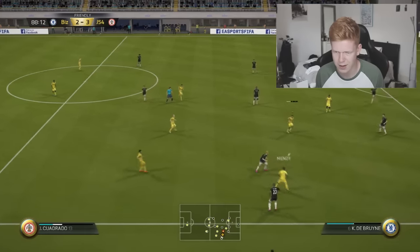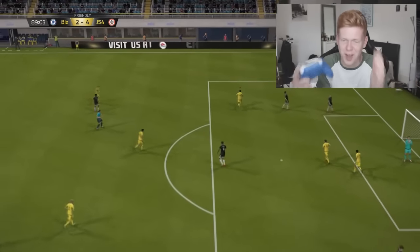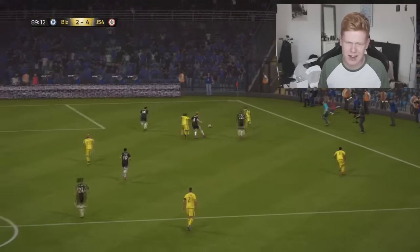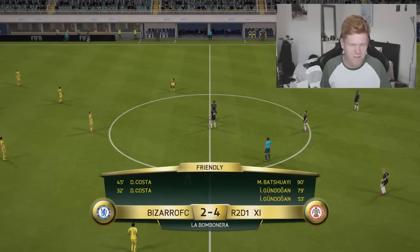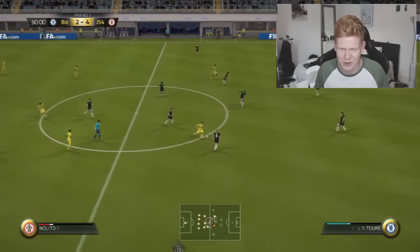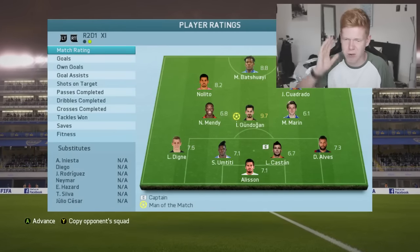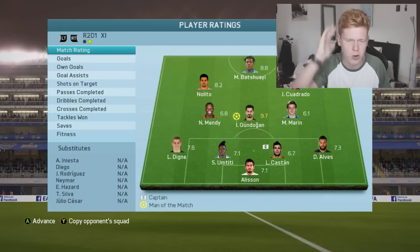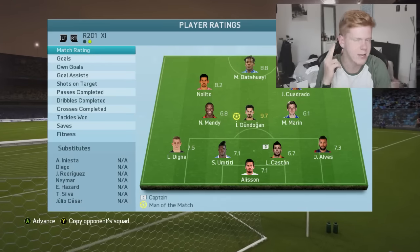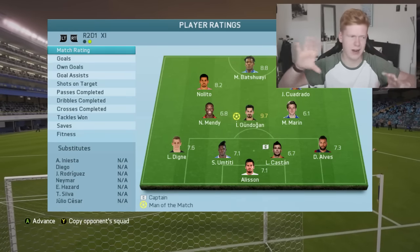Go on Mendy — that is brilliant — get the cross in early — go on Batshuayi — and it's turned into an own goal. I think it's actually given to Batshuayi even though it wasn't really on target. It's gone down as his goal — fair enough, take it mate. That is the end of the game. We've won four-two. Batshuayi, Cuadrado, Gündogan, Nalito — the four standout players. Marin as well despite his rating. Titi and Digne both fantastic, Dani Alves obviously fantastic, Castan a little ropey at points. Mendy was literally like the Kanté of the team — unbelievable.